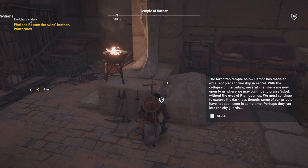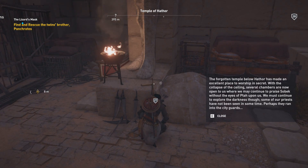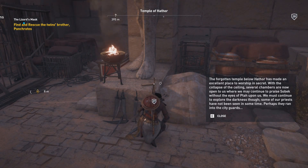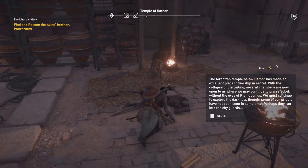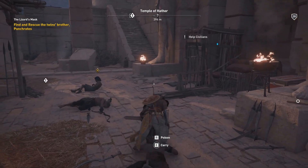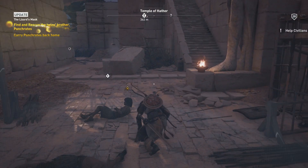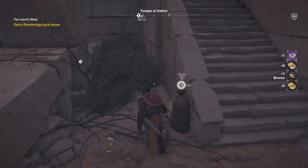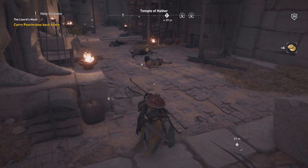Reading the note: 'The forgotten temple below Hathor has made an excellent place to worship in secret. With the collapse of the ceiling, several chambers are now open to us where we may continue to pray to Sobek without the eyes of Tar upon us. We must continue to explore the darkness, though some of our priests have not been seen in some time — perhaps they ran into the city guards.' So there's a secret cult of Sobek below this place — figures.